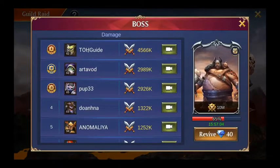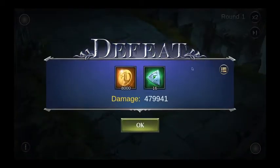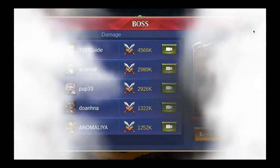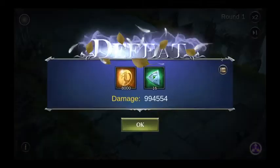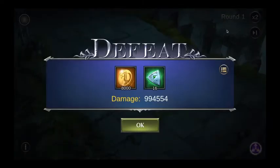I'm now in first place, but I think one player will overtake me — the one who did 900K last time. Sure enough, he ends up with almost a million damage and takes rank one. But that's the best approach I have for the guild raid boss right now.